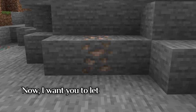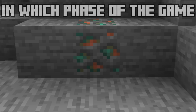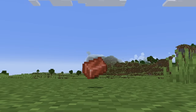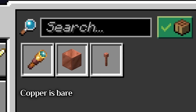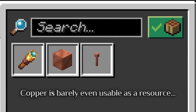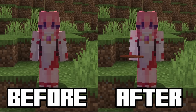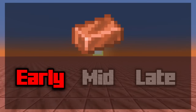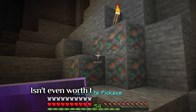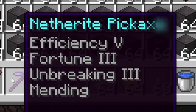Now, I want you to tell me: in which phase of the game are you supposed to use copper? The early, the mid, or the late? It's a trick question. Copper is barely even usable as a resource. This is me before finding copper. And this is me after finding copper. You never use it at any phase of the game — not even at its intended early phase. By late game, this scum of a resource isn't even worth the durability of your Efficiency 5, Fortune 3, Unbreakable, Mending, Netherite pickaxe.